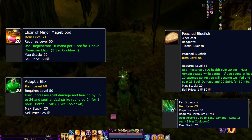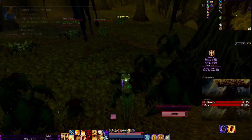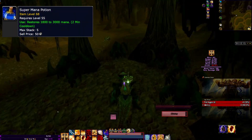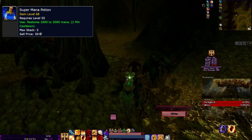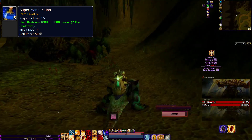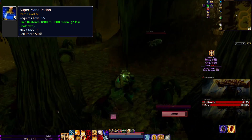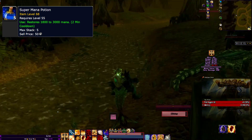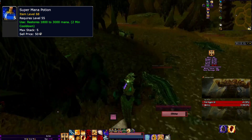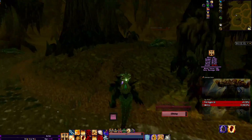Here are some consumables I used while leveling: the MP5 Mage Blood, the Depth Elixir for spell power boost, the Poached Bluefish for spell power, and I also used a Fell Blossom. I used Super Mana Potions — on my server they're not too expensive — and I'm a herbalist and potions master, so I'm getting potion master procs, which is super useful.